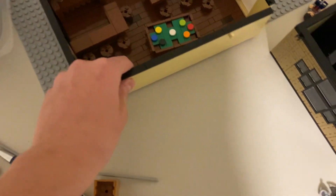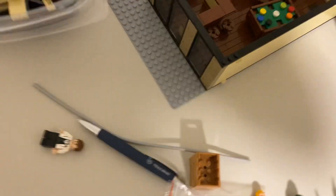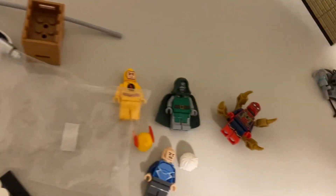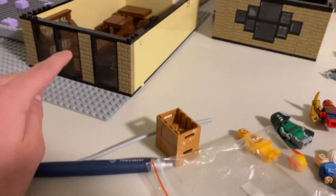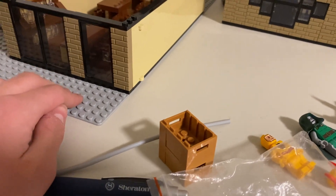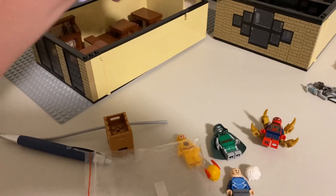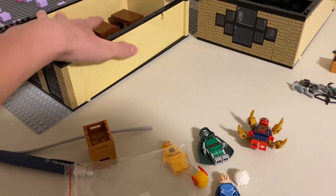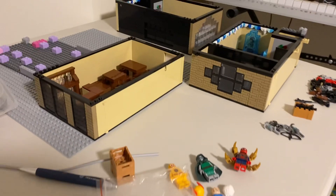One more major thing we did over here is we actually finished the first floor of this new Iceberg Lounge MOC that I'm building. I think the height is pretty good, but I'm thinking about raising it one more stud — actually, maybe not. I think that looks fine. We finished the first floor and the second and third floors are going to come back probably for the next city update.